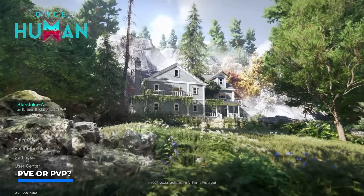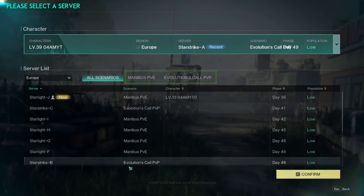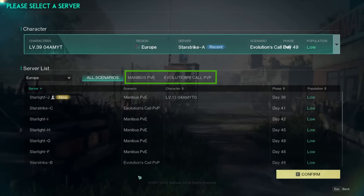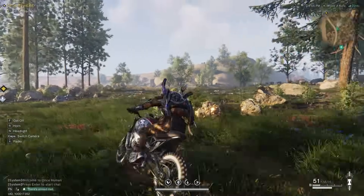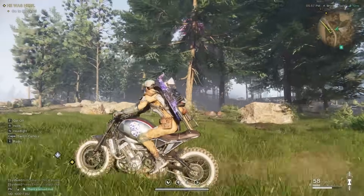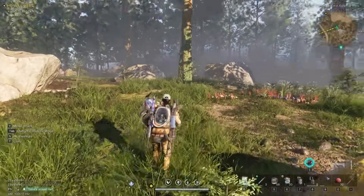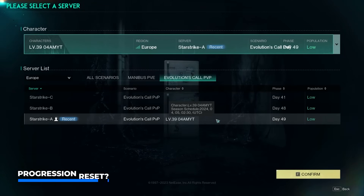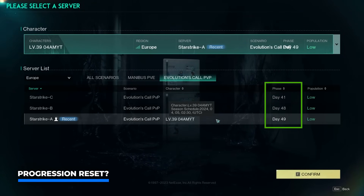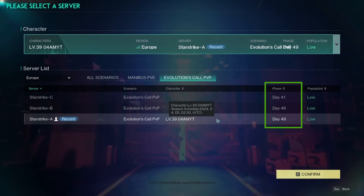The first thing you're going to be doing when you log into the game is choosing your server. This is very important as you can choose between PvE and PvP servers — player versus environment or player versus player. They both feel like player versus environment, while PvP offers slightly more gameplay features and the option to visit competitive areas. Focus on the day or phase the server is currently in, as Once Human character progression resets after a set amount of time.